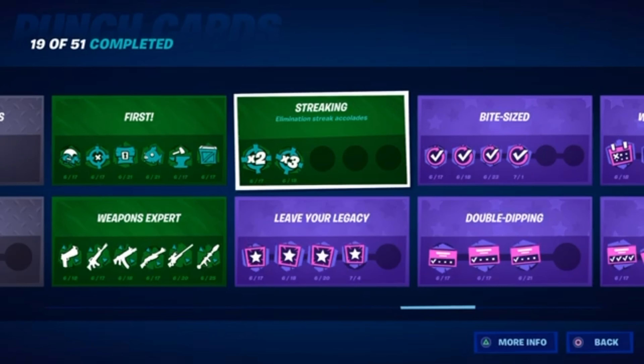This is the hardest punch card in the game, so if you want to do it easily, go into bot lobbies with a new account on mobile, play squads, knock bots, and then finish them all within five seconds of each other. If you finish one bot more than five seconds after finishing another, then you mess up and have to restart. It has to be within five seconds.